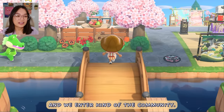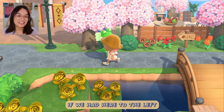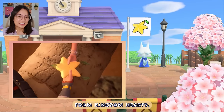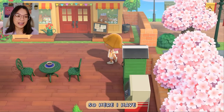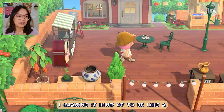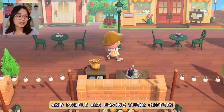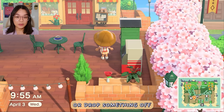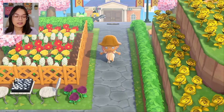We cross over this bridge and enter kind of the community. If we head here to the left, we get to the community center. My island flag is a Paopu fruit from Kingdom Hearts. If we continue down this pathway, we get to my little shopping district — the shop, Nook's Cranny, and the Able Sisters shop. This is just like a little pavilion. I imagine it to be like a European Parisian street where there are tables about and people are having their coffees and just chatting. I also put an ABD and a storage shed here so anytime I need to buy something or drop something off, it's really easy access.